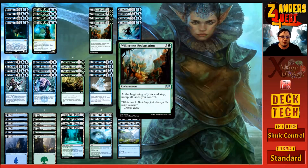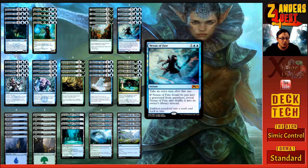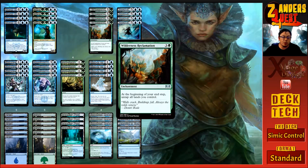On the more combo/degenerate side, we're running four copies of Wilderness Reclamation and four copies of Nexus of Fate. Wilderness Reclamation costs four — three and a green. It's an enchantment that at the beginning of your end step untaps all lands you control. The whole point is to ramp into things like Nexus of Fate or Dream Eater. Running four copies means we have untapped lands as often as possible on our opponent's turn, keeping us completely reactive.